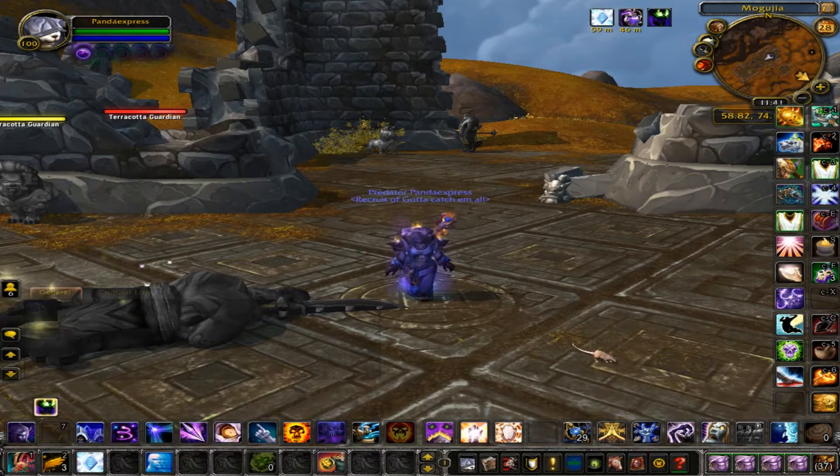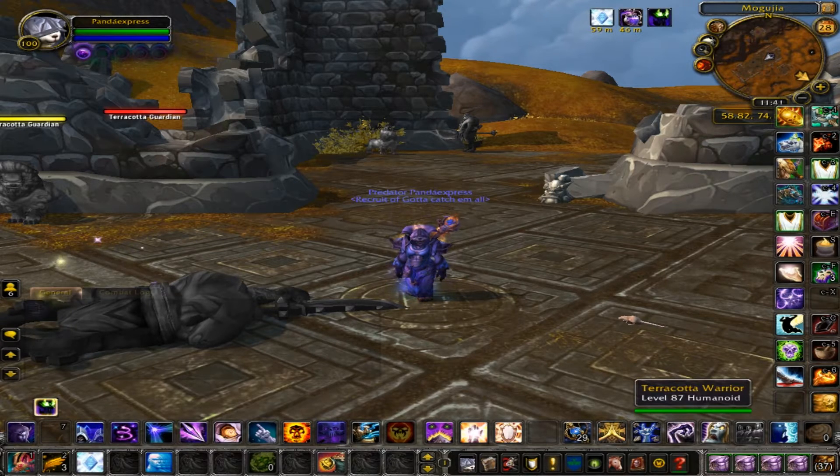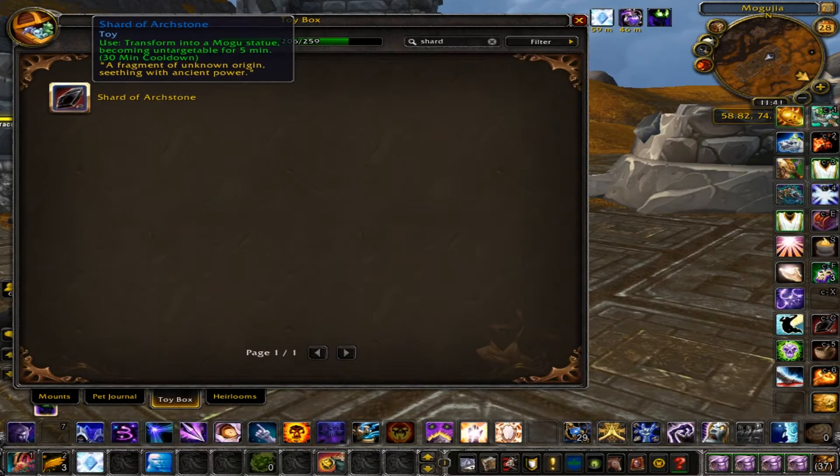Hello YouTube, Era Assassin here today, and I want to talk to you about what, in my opinion, the best toy is for PvP. It's called the Shard of Archstone. It basically transforms you into a mogu, making you untargetable for 5 minutes, and it has a 30-minute cooldown.